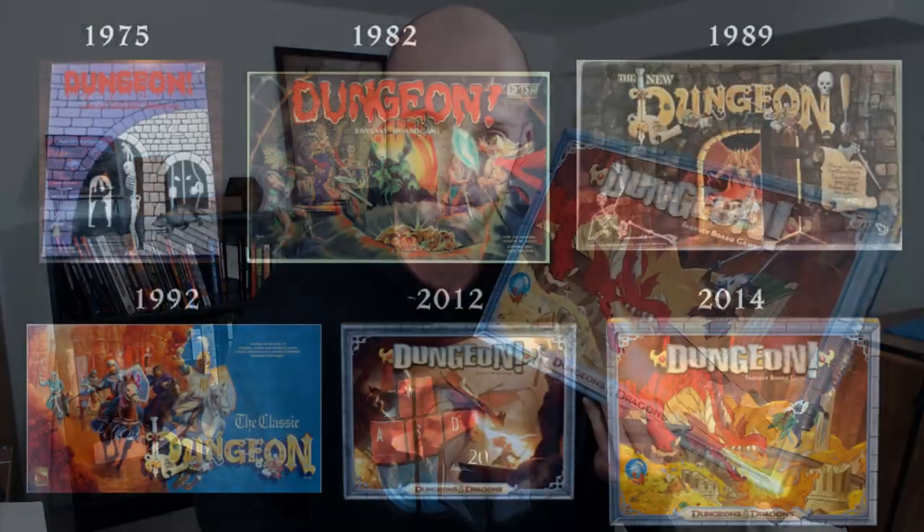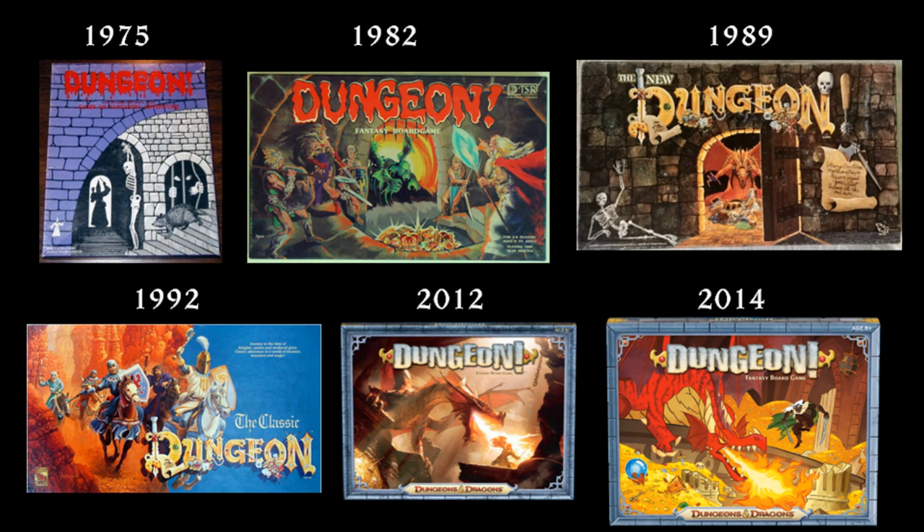An interesting thing about Dungeon is that its history is pretty intimately linked to the history of Dungeons & Dragons. It was originally published by TSR, the maker of Dungeons & Dragons, and David Aguirre was a good friend of Gary Gygax and showed him his prototype of the game Dungeon, which was inspired by early versions of Dungeons & Dragons. The release of Dungeon is right around the same time as Dungeons & Dragons — it's basically a board game version of killing monsters and getting treasure. And while the rules have evolved since its original release in 1975, as has the look of the game, the core premise has really stuck true to that principle.